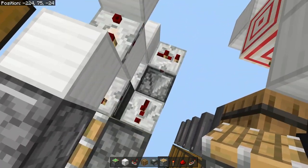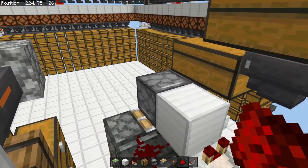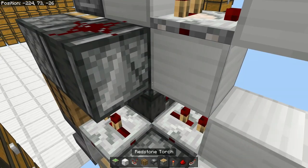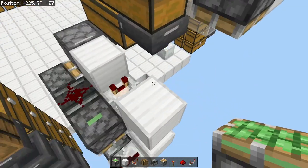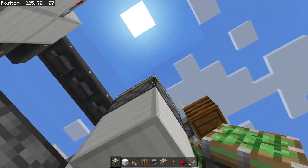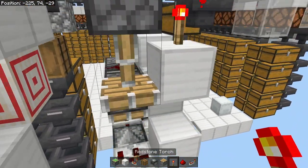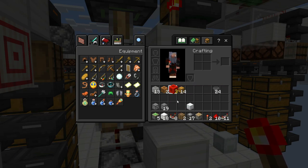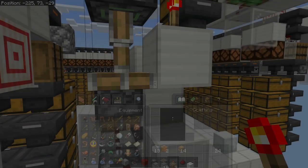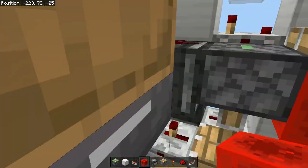Place a block there, a block up leaving a gap — you can fill this gap if you want but it's not needed. Place a comparator right there and right there. This is my standard one that I use all the time. A piston there and an observer there with dust on it to power that. Now grab your sticky pistons, next to this observer put it down, place a temporary block there, a sticky piston going down, and a torch on top.